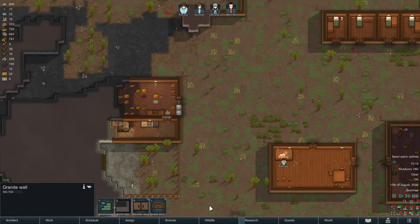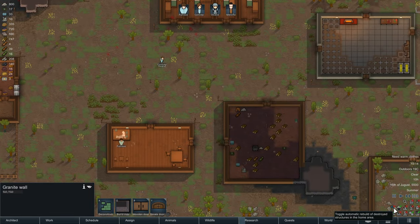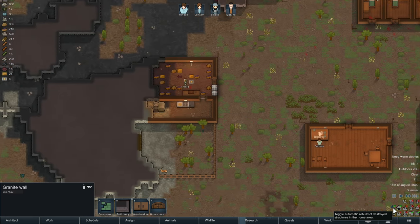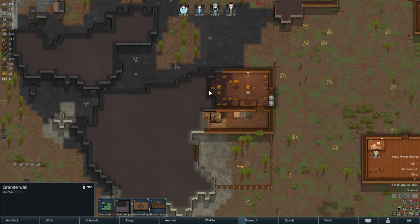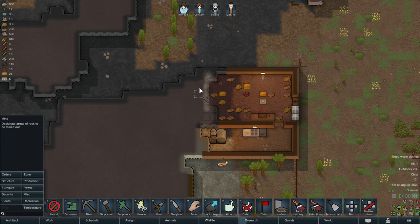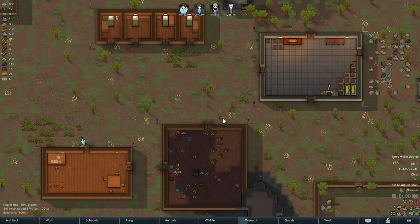Speaking of replacing things — this icon here, if you trigger it, enables automatic rebuilding whenever anything gets destroyed in your base. This can sometimes be very useful.